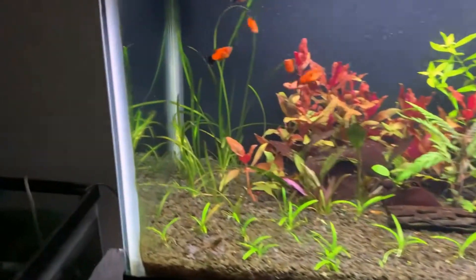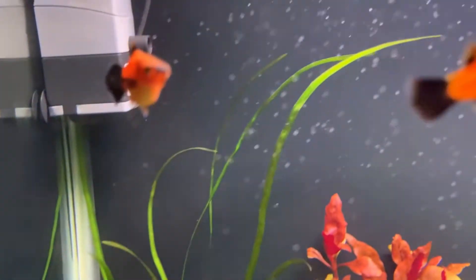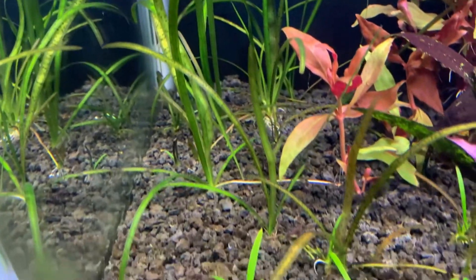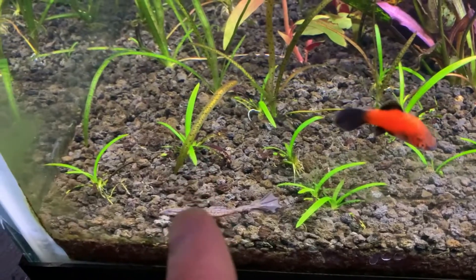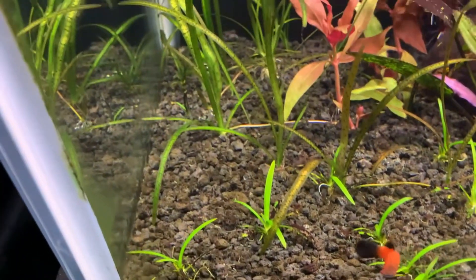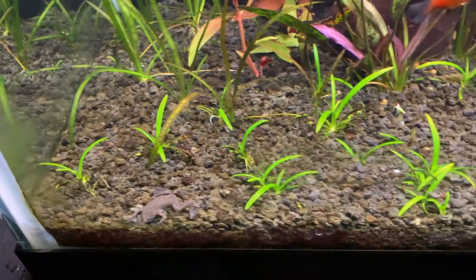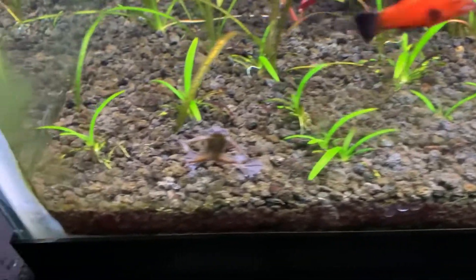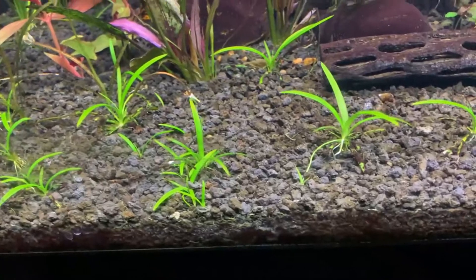Let's start with the jungle val leopard — you can see it's grown quite tall, and it's also spreading, starting to mix with the dwarf sag now. The darker green ones are the jungle val leopard. Moving to the dwarf sag, you can see lots of new green growth, and the runners are starting to spread a lot for both plants — pretty effective from what we can see so far.